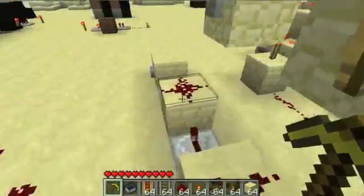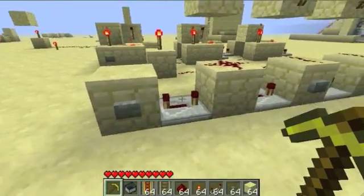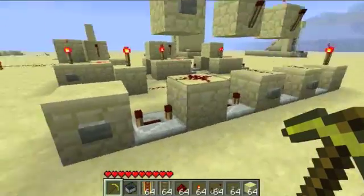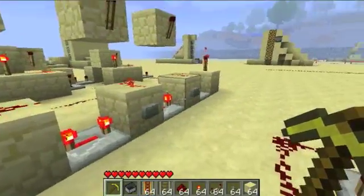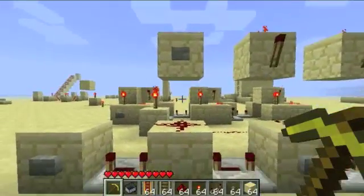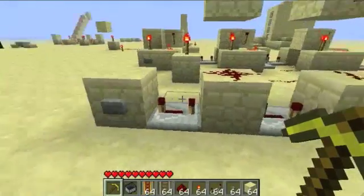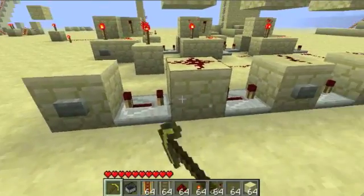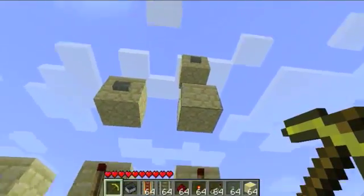Here are some more designs. This one is very simple - goes like that. And then this one I'm just showing you how you can place the buttons - they could all be here, they could all be here, they could all be here, they could all be here - they could all work.